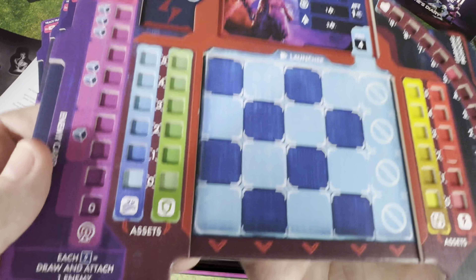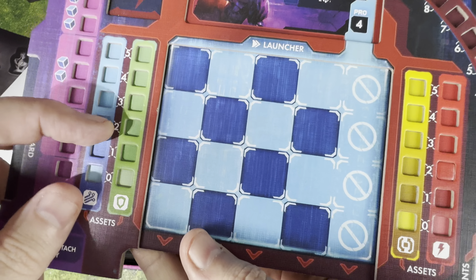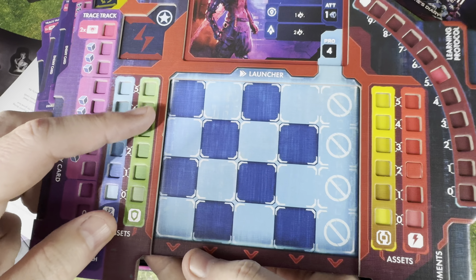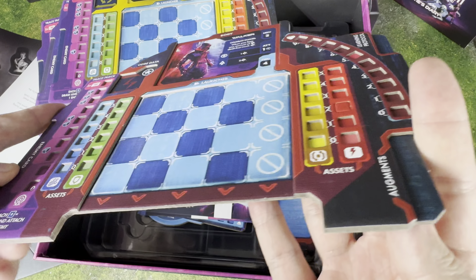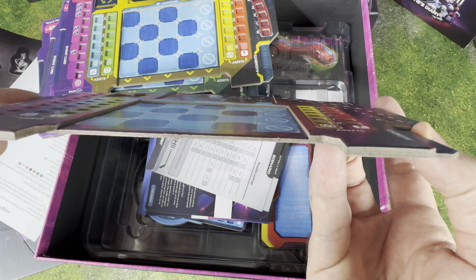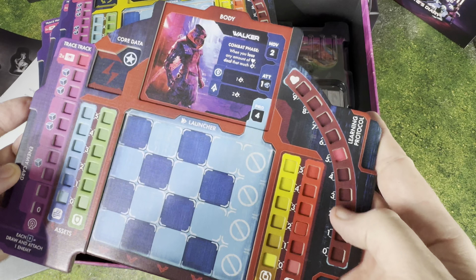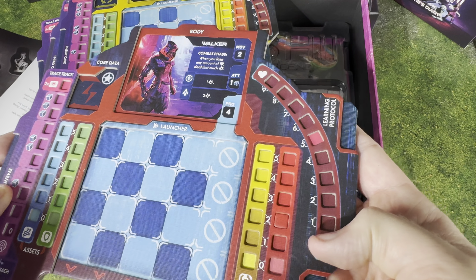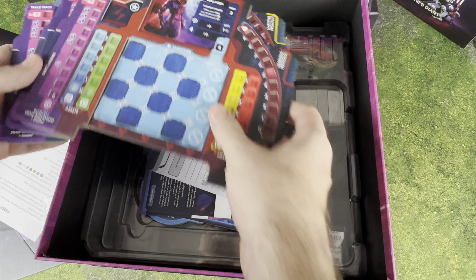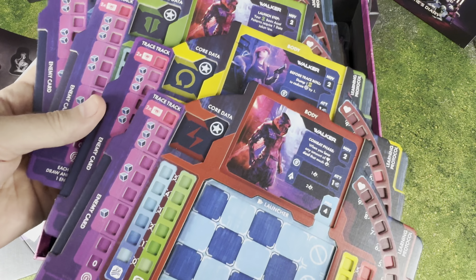These are really cool boards — you've got these raised areas so you can fit your cubes in there really nicely. I'm just going to show you a side view of the boards so you can get a sense of that depth — that double-layered cardboard, which is very cool. We've got four of these.